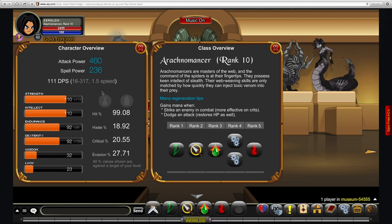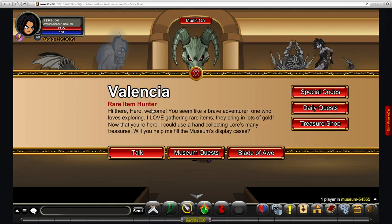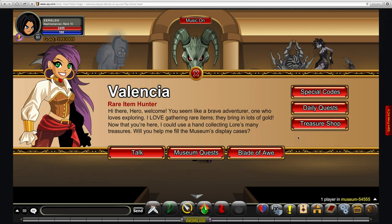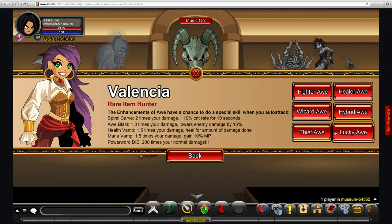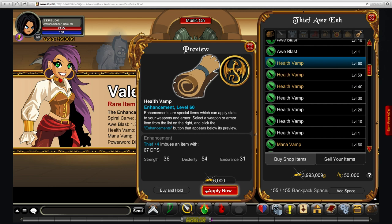In terms of enhancing, it really depends what you want. If you're going support, I'd recommend full thief, but you might want to try some hybrid, some luck, or maybe a bit of strength — fighter or wizard specifically. If you're going alone and want damage, go with some luck and some fighter and wizard. Because this class is so squishy, you'll either want to go with health vamp to cover your weakness since this class doesn't have a heal, or mana vamp, because you'll run out of mana a lot.